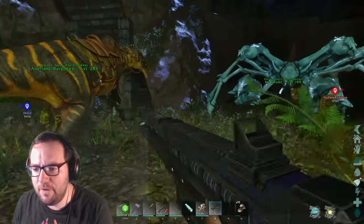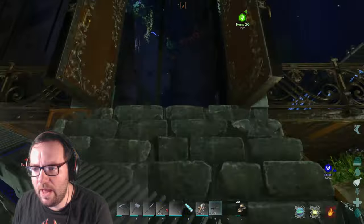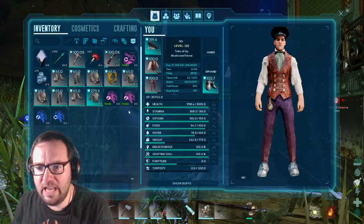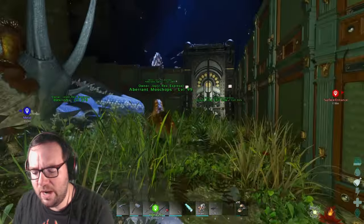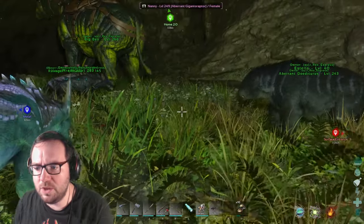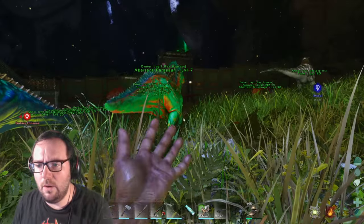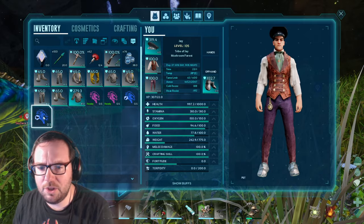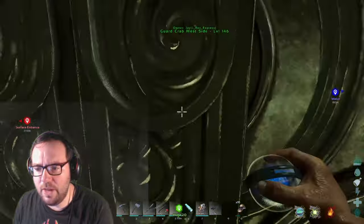The megalosaurs should be fully grown so we'll take them out and do some training with them. I don't think we'll need the gigantoraptor — I'm not sure if it can handle the radiation zone. You can sit this one out. Let's take the megalosaurs out and test them out, see how good they are.